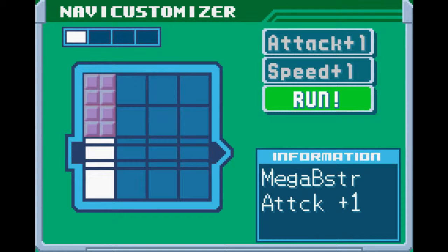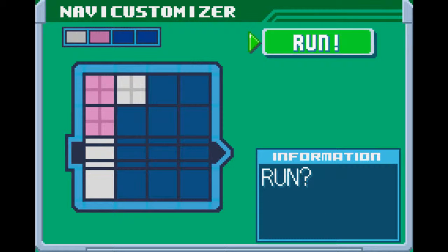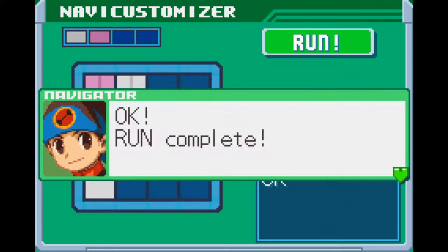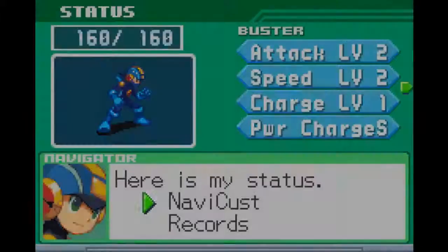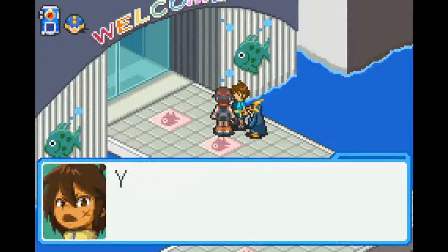Two types of blocks: patterned and non-patterned. Non-patterned blocks have to go on the command line; patterned blocks should not, otherwise you get bugs. Blocks in the same color should not go perpendicular to each other — they can be diagonal but shouldn't be touching otherwise. When you're done setting it up, just run and get all the stat boosts. This undershot lets us survive a lethal attack with one HP, and the other two are just stat buffs. Also, you can only have up to four colors at a time.